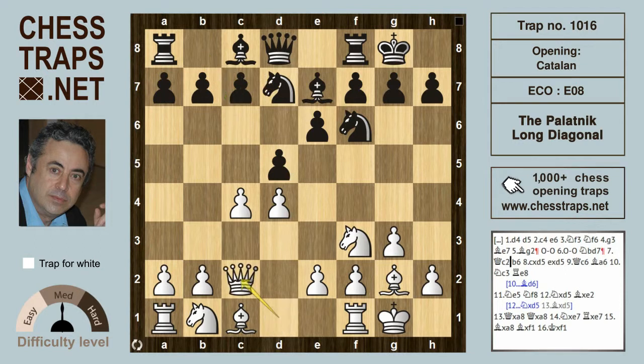Queen c2, and now the next move by black — I don't particularly like it. It may initially look a tad suspect, but on closer scrutiny it may just about hold. However, it's not really recommended, as it opens up that diagonal and white will be able to exploit it.